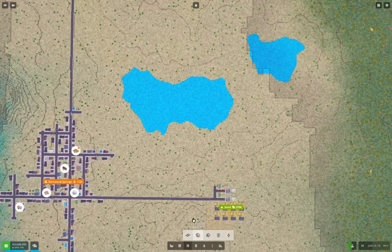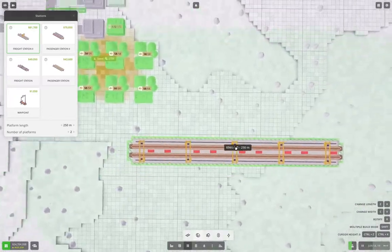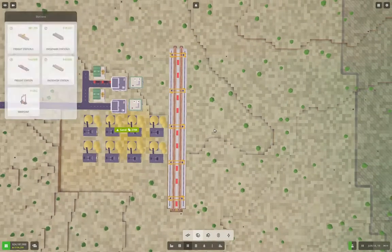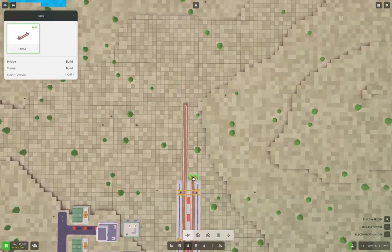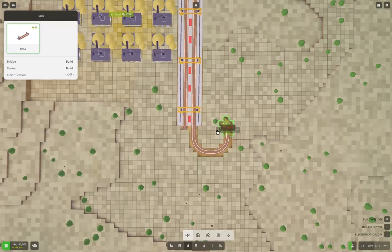We're going to need a train station, and it's going to need to be maximum length, and a double track. Then we come around here and bash it in — bam! So now we're going to have the trains come in from here, just like that, and the end comes around like this.